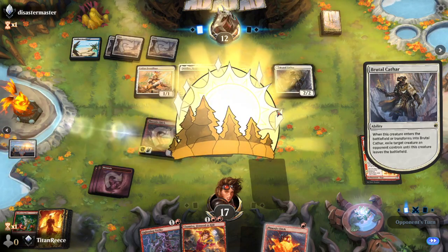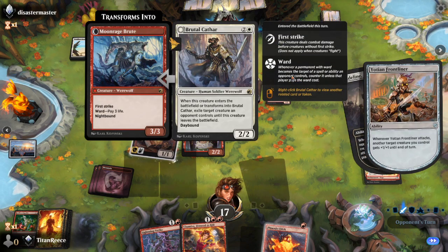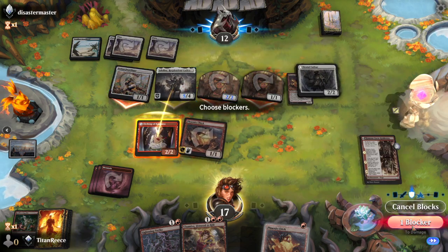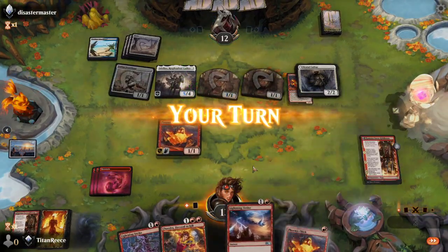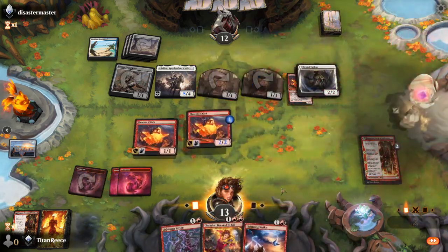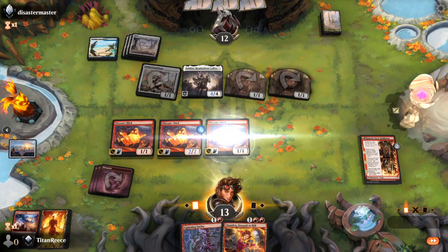At least we're not playing control, that's the good thing. However, he just stole my thing. Okay, we're blocking here because we don't care about Kimano — he was just there as a blocker at this point. We're going to drop a Phoenix Chick.